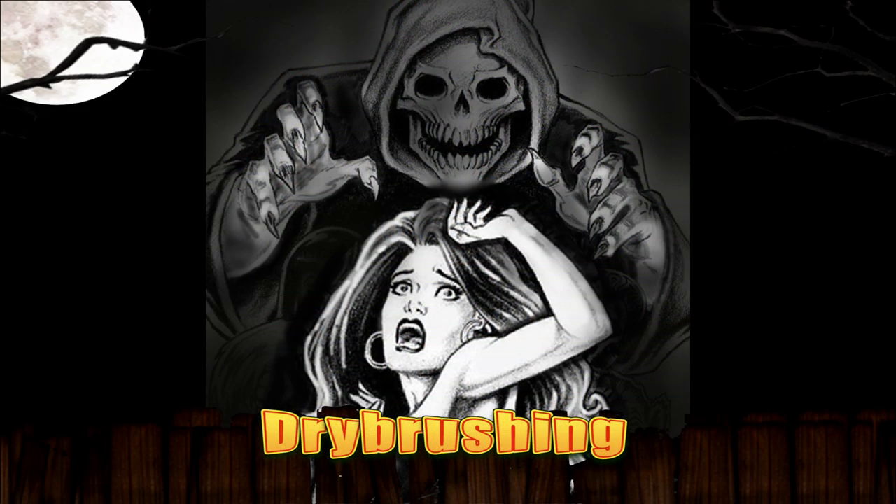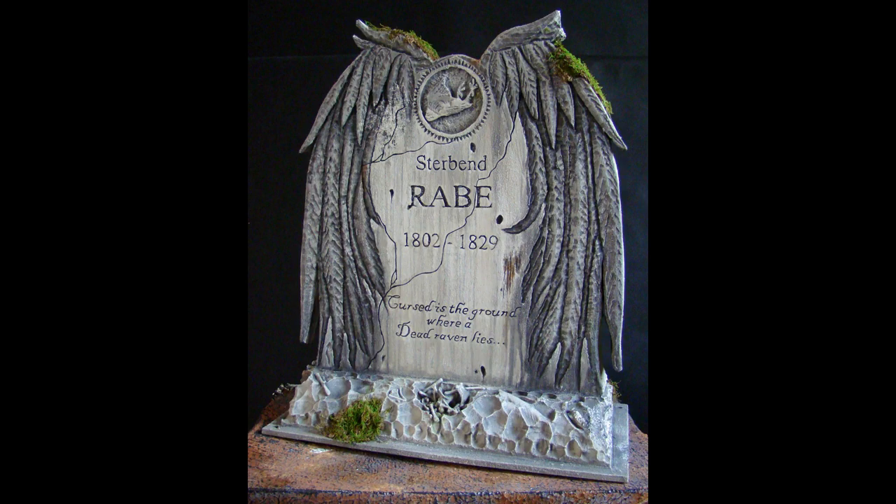Number 2: Drybrushing. What a cheat this is. When you combine the power of drybrushing with sand particles and Drylock, you've got centuries-old stone — all with the easiest brush stroke ever. Plus, it's just fun to beat the heck out of your stone with a brush.